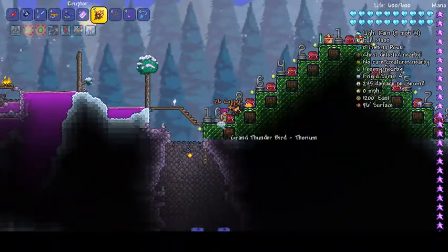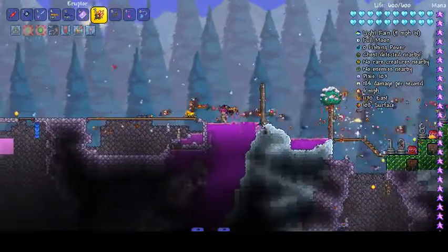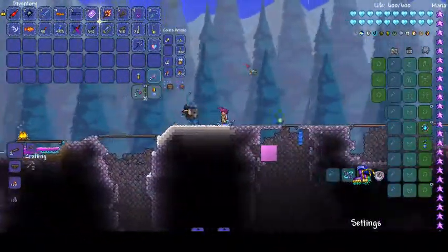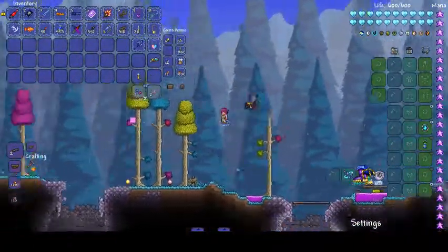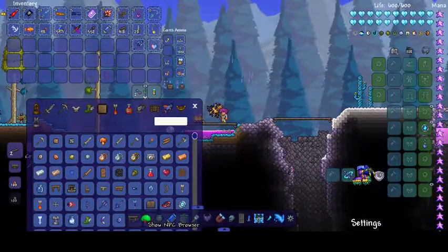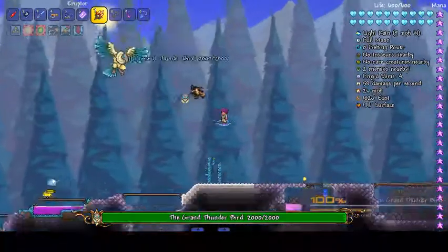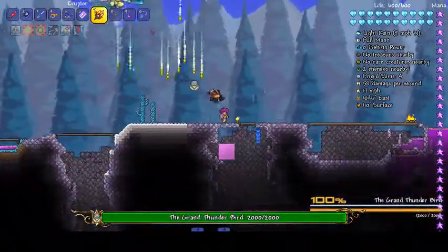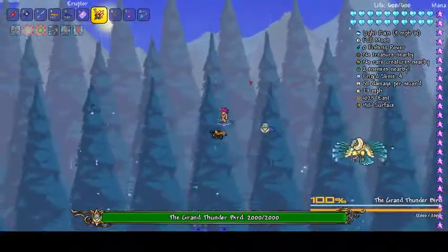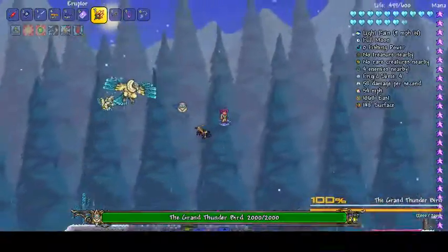Number 10 is the Grand Thunderbird from Thorium. I love the Grand Thunderbird — I think it's a brilliant boss that Thorium added. So Grand Thunderbird — this is him. I'm going to show off his boss fight a little bit. What he does is he shoots things from the sky, he also charges, and he summons thunder clouds to rain lightning. The reason this guy's number 10 is because I think he's a brilliant starter boss.